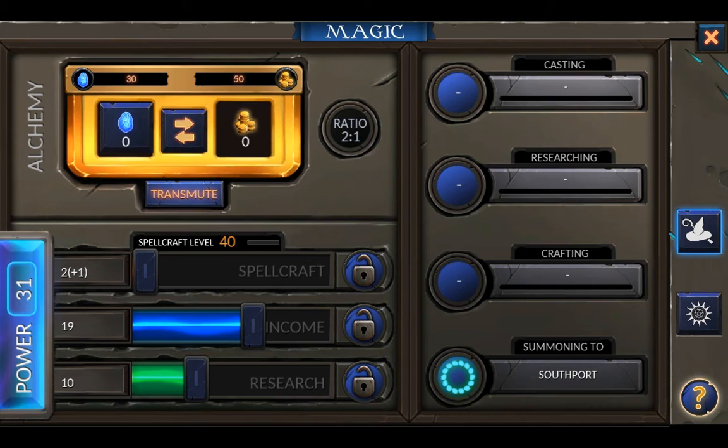Later on, you'll be getting large bonuses to research from cities, and by then spellcraft will become more important — right now, not so much. What else can we do here? Using alchemy, you can transmit mana into gold and vice versa. The right side reminds you what you are currently doing.